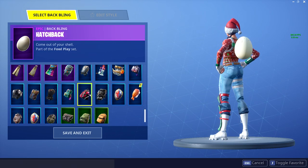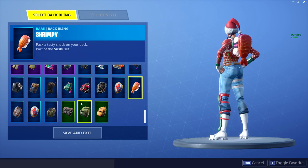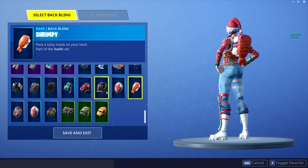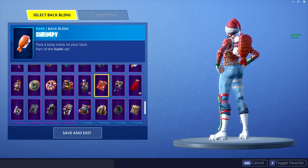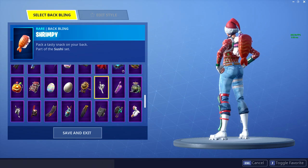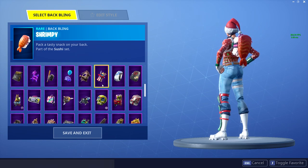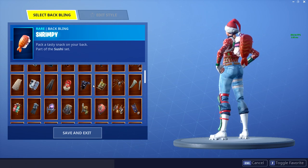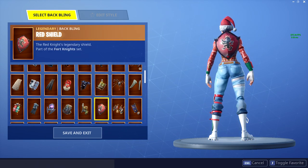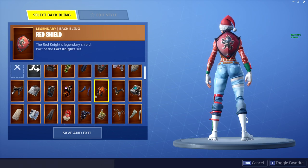Going through the back blings quickly — most of those old skins didn't come with back blings because back blings didn't come out until like Season 3 or 4. So most back blings are very common, not crazy rare. They've brought some out that match the cool skins, but most aren't worth much at all. The Red Knight shield is kind of notable — they made the Red Knight and Black Knight shield back blings when the back bling update released. They were just part of the skin originally. Back blings aren't that rare.